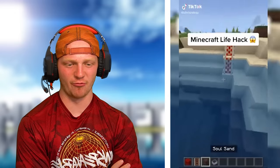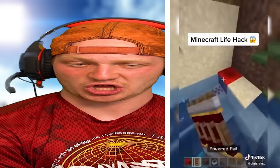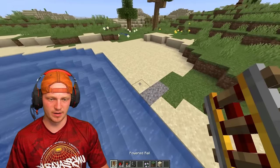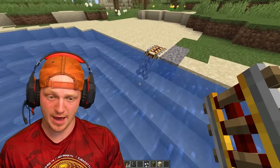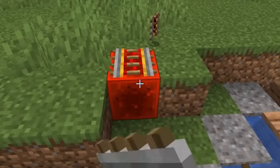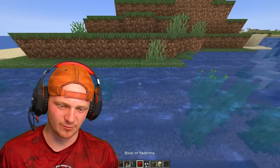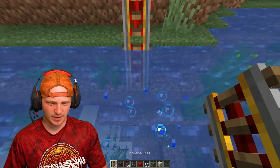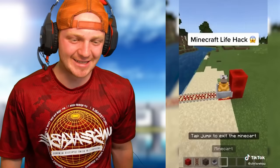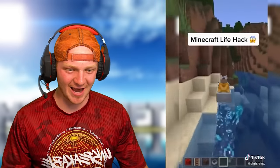Minecraft life hack — this dude is building a rail system underwater. No flipping way. He used a powered rail and then redstone, takes the powered rail underwater, then used soul sand, and then connects the track. He places down a mine cart, rides it — the mine cart bounces across and then catches the track on the other side.